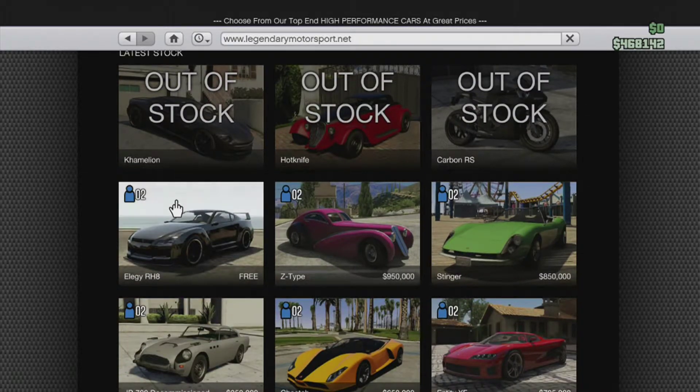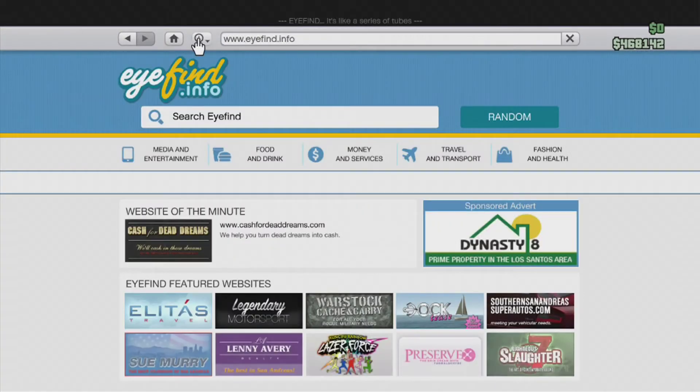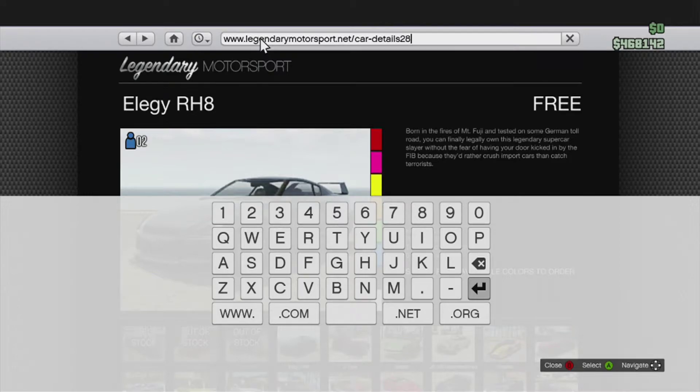What you guys are gonna need to do is go onto the URL bar — the guitar, as I call it. You'll see 'car detail 27' there. We're gonna go home, then back and press A really fast up in the website's address bar. Then change the car details from 27 to 28 and press return — SCC will load into this car.